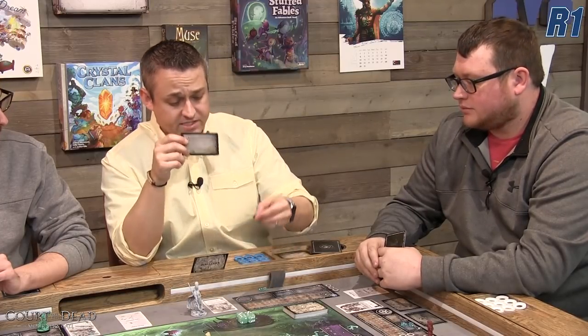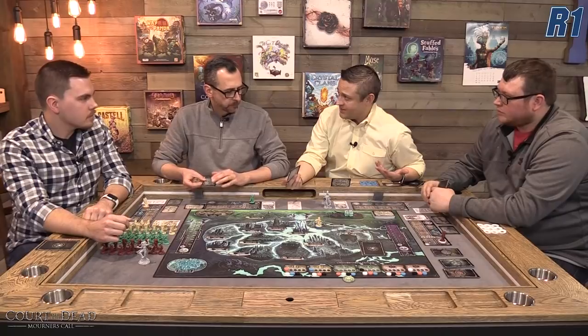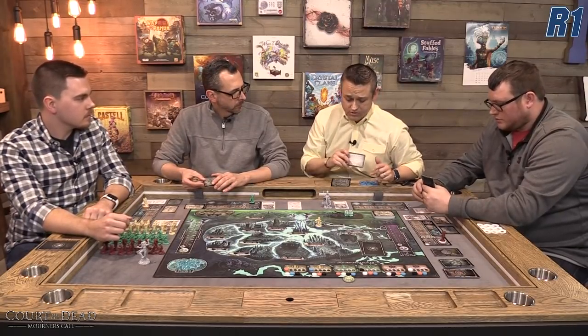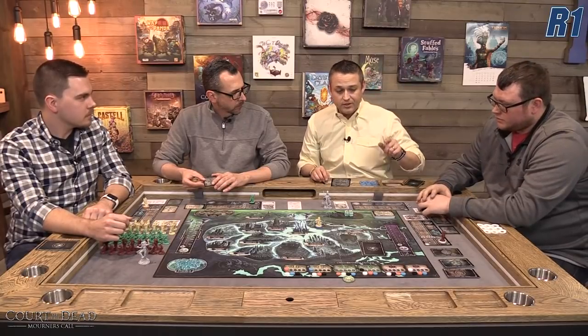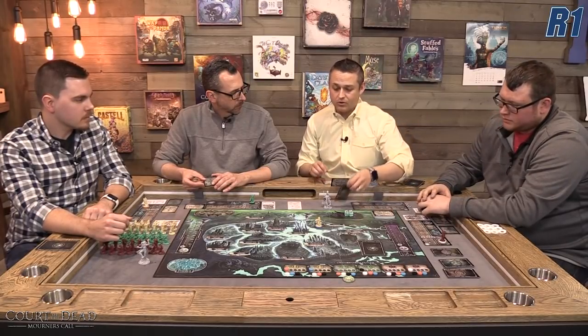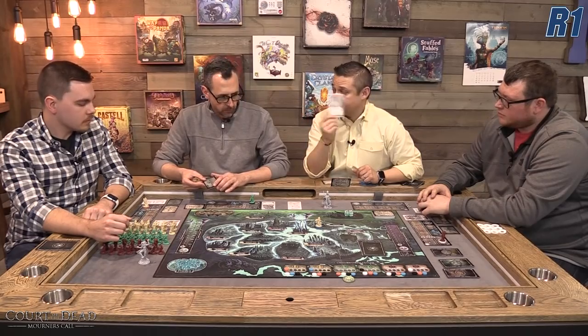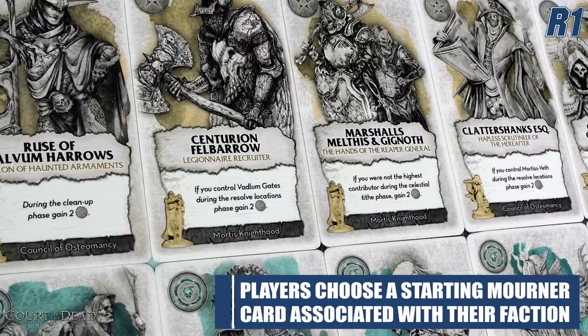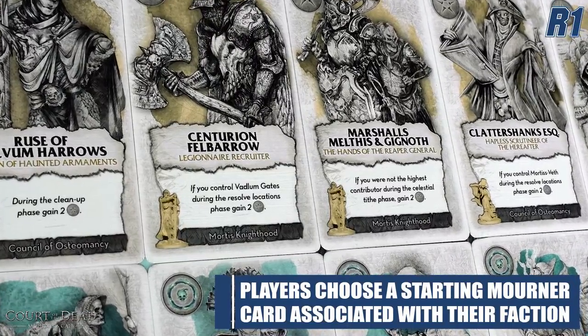The ulterior motive card serves two purposes: it tells you a secret end-game goal only you know throughout the entire game, and it determines which faction you're representing. Once everyone picks their card, everyone flips them up simultaneously to reveal their faction. You can have guild figures from any faction, but you get benefits specific to your chosen faction. Then in turn order you pick one of the starting mortar cards, which give you special abilities and a starting guild figure.